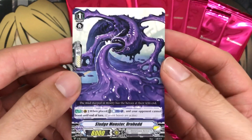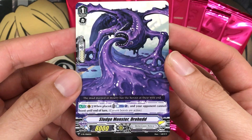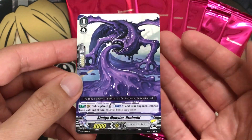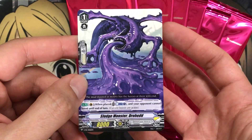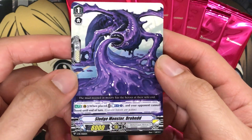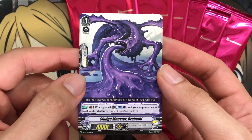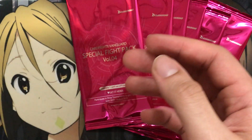This one is Dimension Police — one of the monster units. When placed, counter-blast one, and your opponent cannot boost until end of turn. From the guard circle, that's not bad if you take care of this card early game, just being able to stop your opponent's boosts head-on. This guy looks definitely creepy compared to a lot of the monsters for Dimension Police — this one is definitely in the top for creepy.